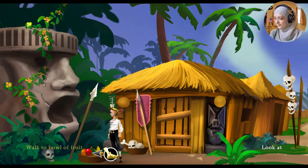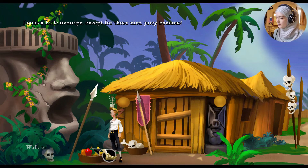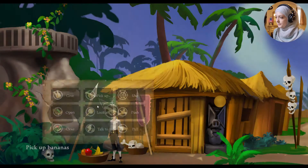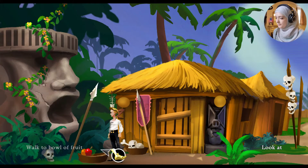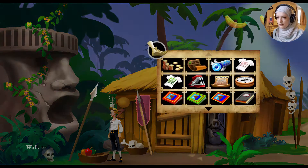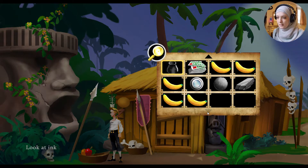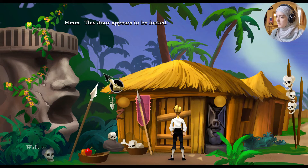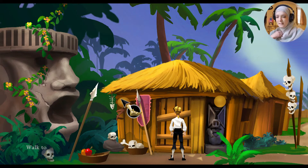We've got some fruit here, looks a little overripe, except for those nice juicy bananas. We're collecting bananas — I still haven't figured out why, I'm sure there's a reason. How many bananas do we have? One, two, three, four, five — we have five bananas. This door appears to be locked too. Is that it for the village?